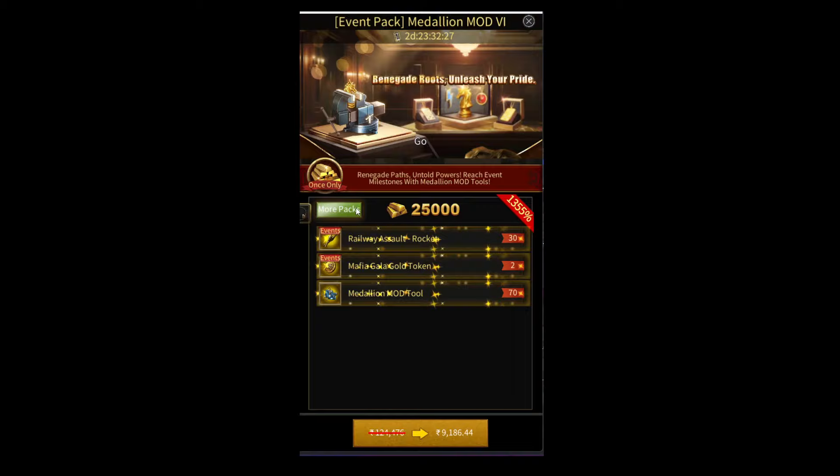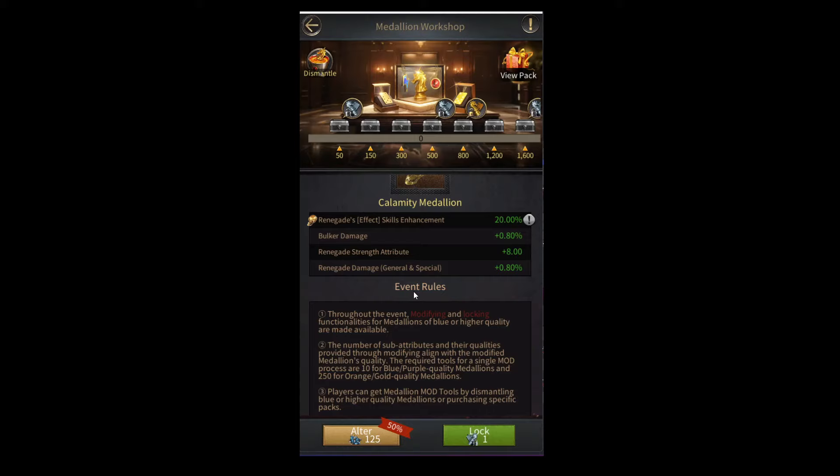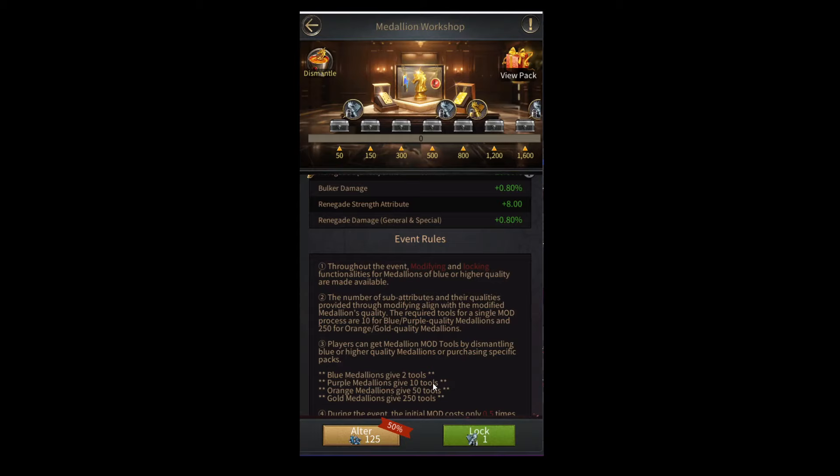You literally have to buy the $100 pack twice to be able to do one modification on an orange or golden quality medallion, and that is with the 50% discount. If there's no discount, you literally have to buy this pack four times to do one modification. That is how insane this event is — it's just crazy how expensive it is to do modifications.